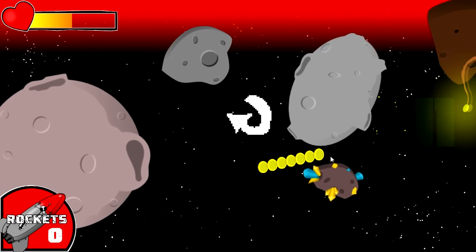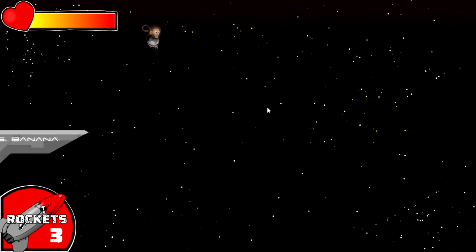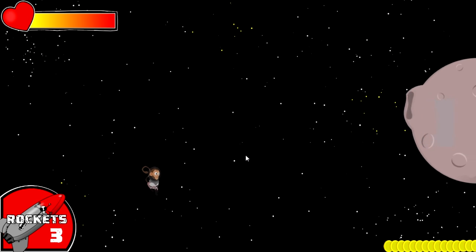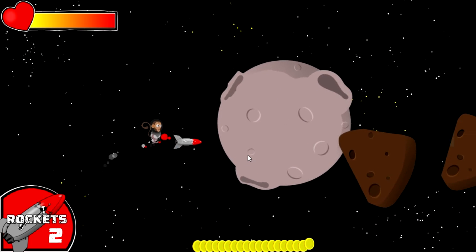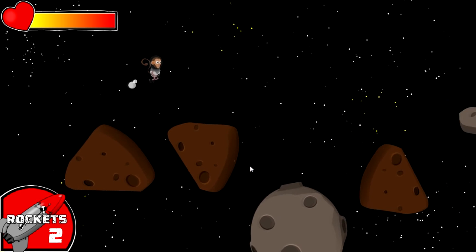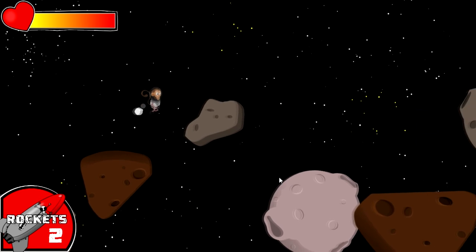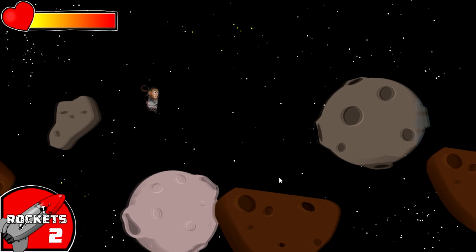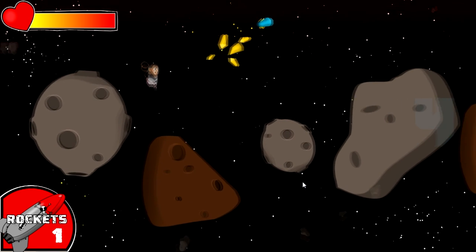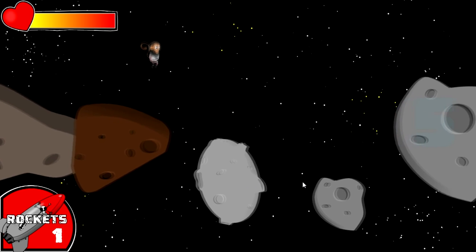Another thing I was thinking: maybe shark repellent you could buy that would decrease the speed at which sharks attack you when you're at the top and bottom of the screen. I've gotten to about 100 as the furthest distance — you really start to pick up speed if you don't get hit. Every time you hit something you slow down. I'm not sure if that's a good game design or not.